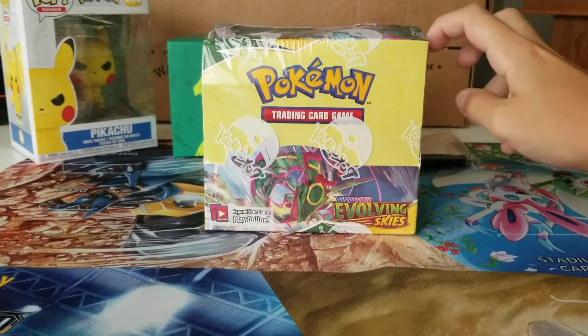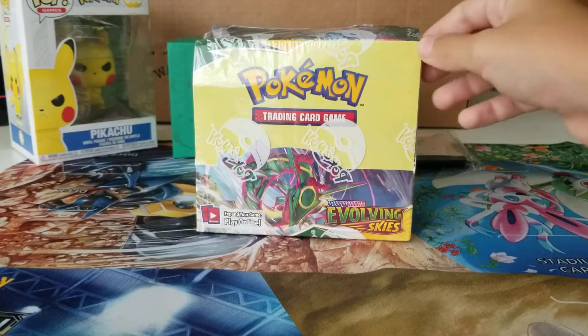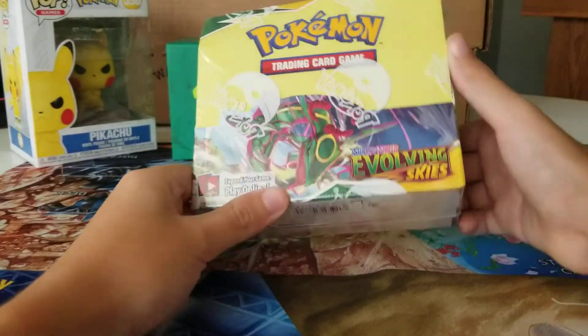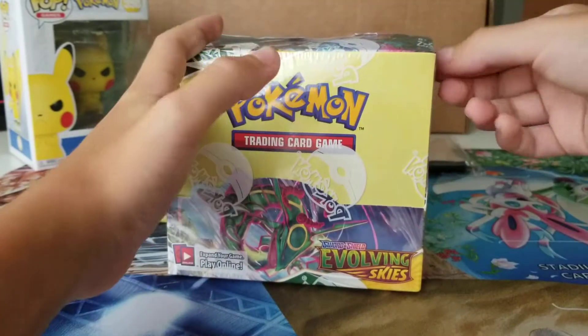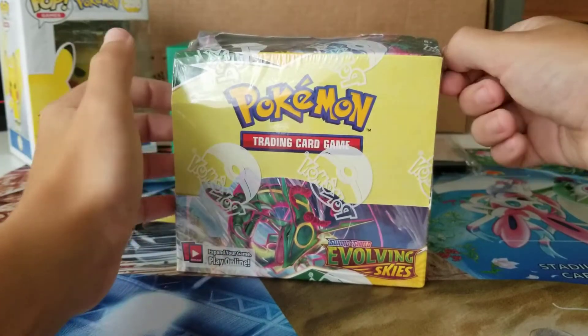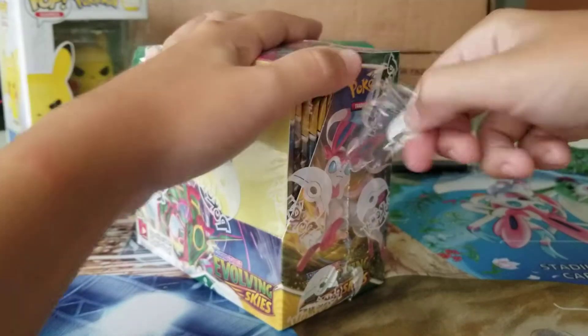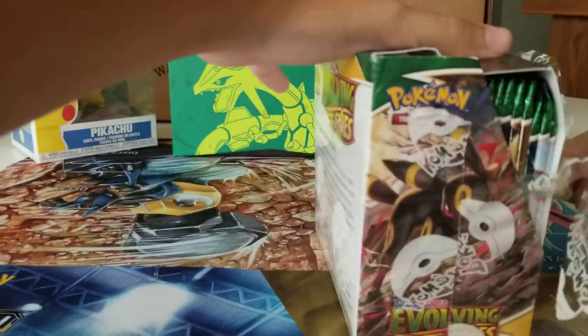Welcome back to another Pokemon card opening video. We have an Evolving Skies booster box, and my favorite part about this is it can have Palpitoad in it. So we're gonna look for the Palpitoad, obviously the Rayquaza, and there's a bunch more. I already poked a hole in the plastic. It is a little dented but it's straight from the Pokemon company themselves.